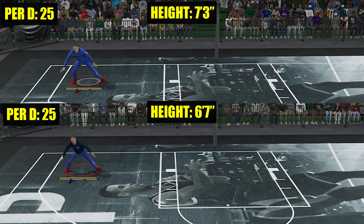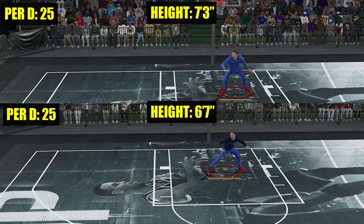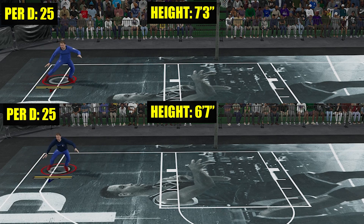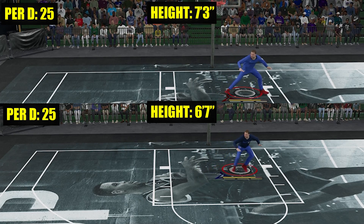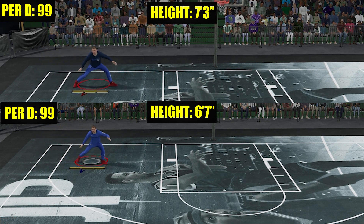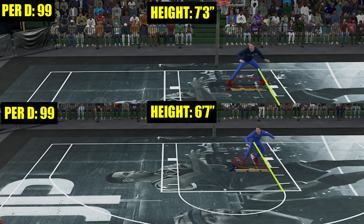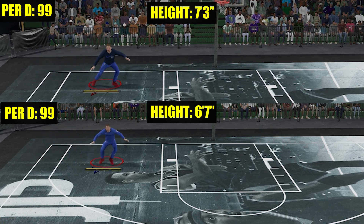If you got two builds with different heights but the same perimeter defense, in terms of lateral movements they will have the same speed. You can see that's 25 for both the 6'7" and 7'3" builds and they finish at the same time. It doesn't work like speed, because with speed the bigger player will naturally be slower even if their speed ratings are the same. Bigger builds have a lower perimeter defense cap anyway — for the most part you can only have around 50.